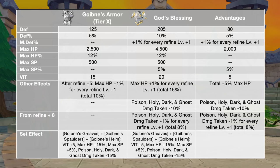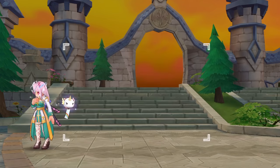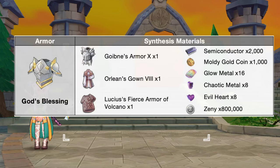In comparison to a tier 10 Goibniss armor, the God's Blessing will have additional plus 80 points of def, plus 5% def, plus 1% mdef for every refine plus 1, plus 2000 max HP, plus 5% max SP, plus 5 vit, and plus 5% max HP. In addition, we'll also have less 10% poison, holy, dark, and ghost damage taken. Furthermore, from refine plus 8, we'll have less 1% poison, holy, dark, and ghost damage taken for every refine plus 1. Here are the materials needed for synthesizing the God's Blessing.